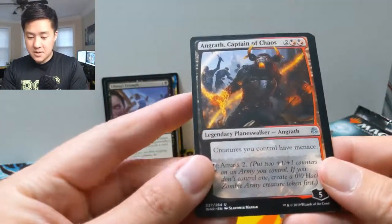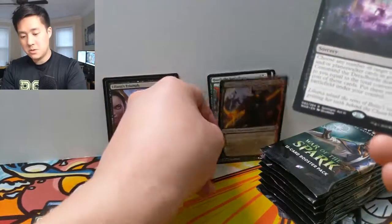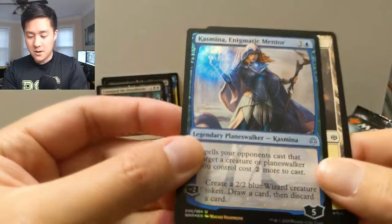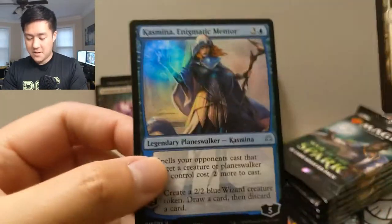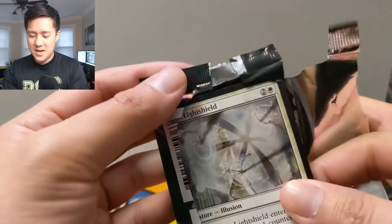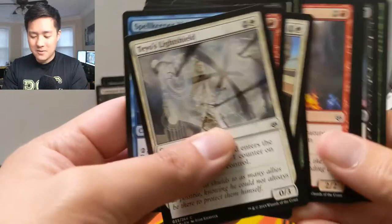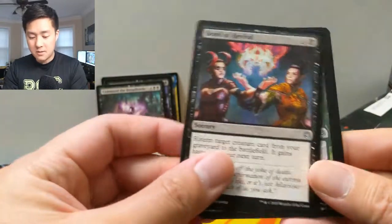Speaking of planeswalkers, Angrath Captain of Chaos — never heard of you, but you look pretty cool. Then Command the Dread Horde. Oh, a foil — here we go! This is like our third Kasmina but I'm happy to have a foil one. The art and picture size has been growing — it's like Magic is finally joining things like Pokémon and other card games. Magic: The Gathering is finally going that way. We also have Bleeding Edge and Bond of Revival.